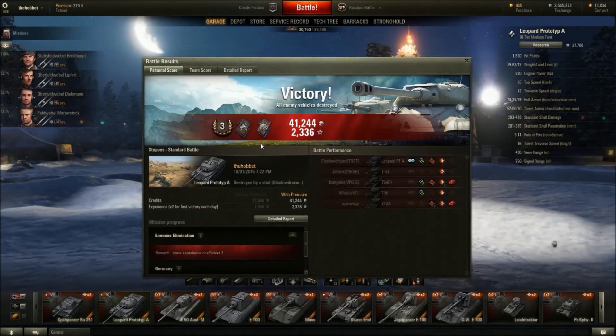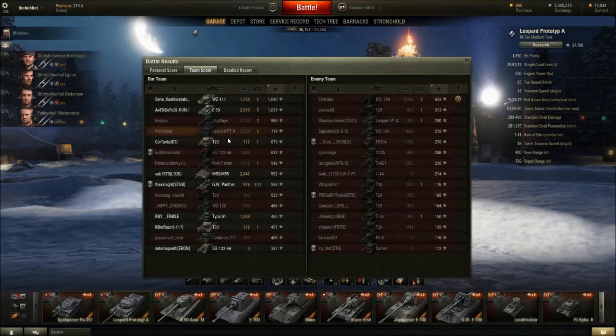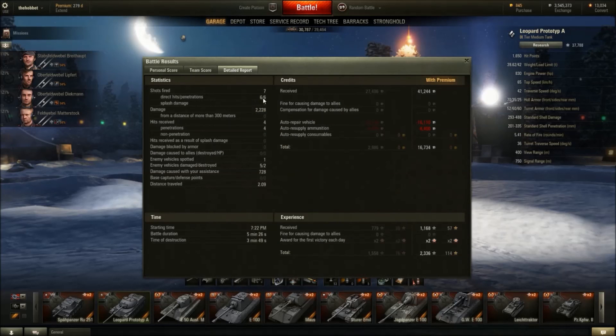Here are the results from that game. I got my third class master badge — Duelist, Fire for Effect. I didn't do too bad, fourth on the list. Seven shots fired, six hits, six pens. 2,228 damage. No damage blocked by armor — everything that hit me hurt.